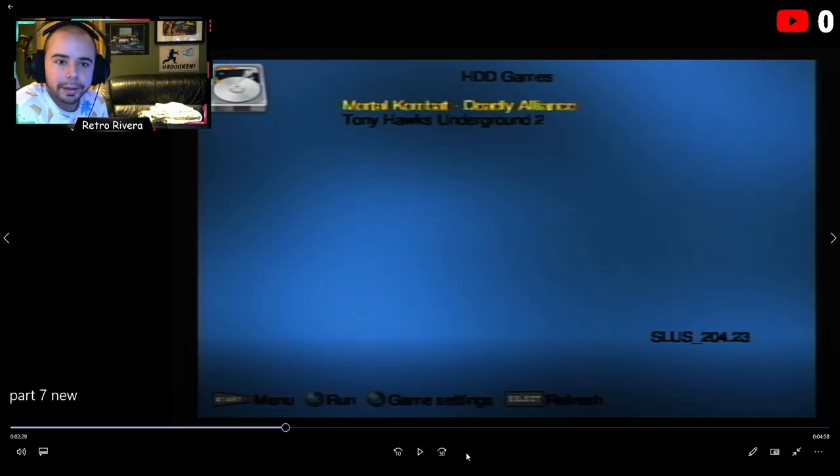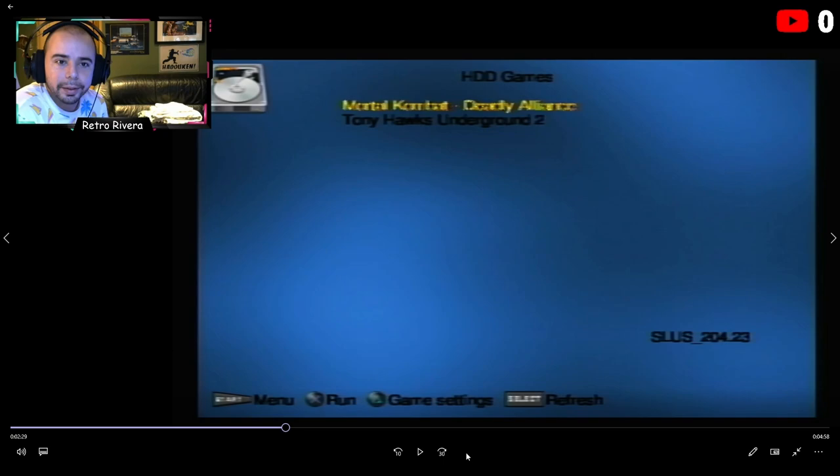About 90% of games are going to run right out of the box — you don't have to do anything to them. A lot of other games have these 'modes' you can turn on that help the game run. Some games get stuck at loading screens, some crash at certain missions, some don't even start. There's a website called the OPL Compatibility List — you can find it on Google, I'll link it in the description.